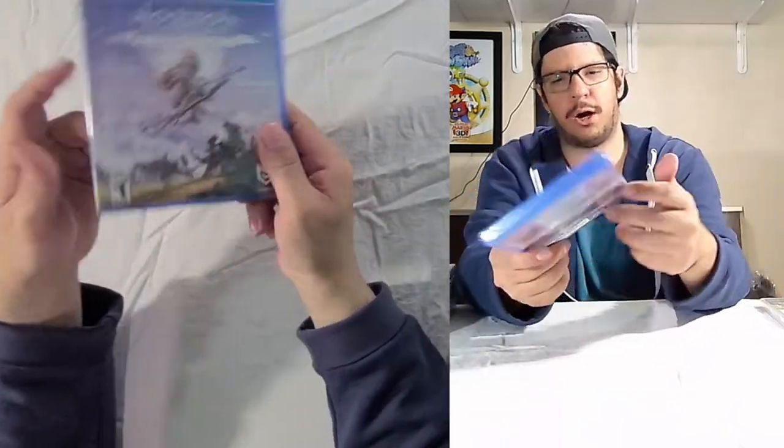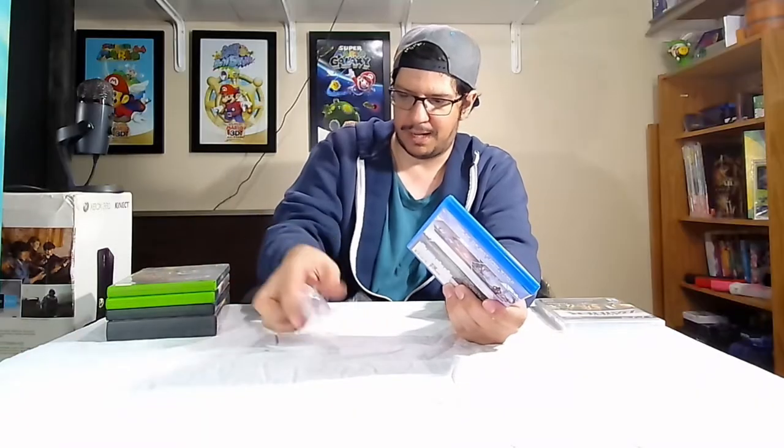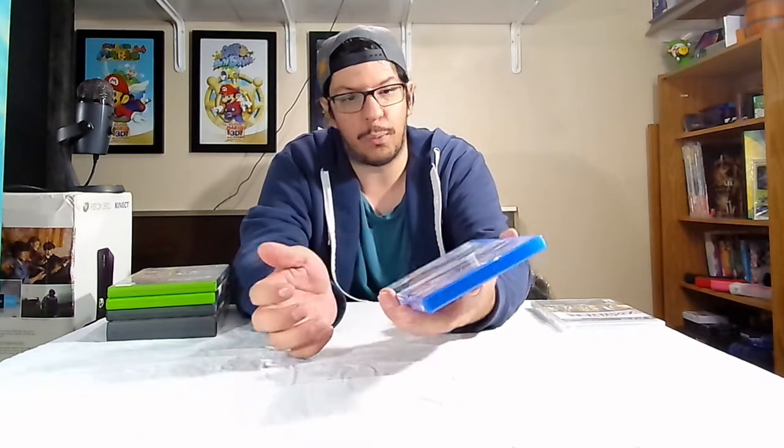Here we have Horizon Zero Dawn Complete Edition — I got the regular blue label for it, still sealed, although part of the seal is coming off so I might as well take it off. I got this for 25 bucks off Amazon, and both this and the previous game were around the same price and sealed. This is a normal seal for PlayStation 3, 4, and 5 games; on the Xbox side you'd have the Microsoft seal on the opening part. Let's take a look inside the case since I haven't opened it yet.